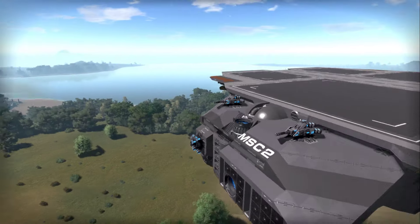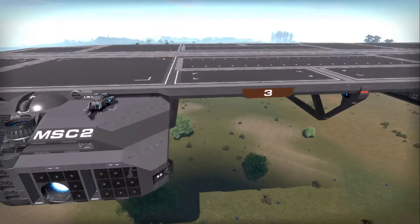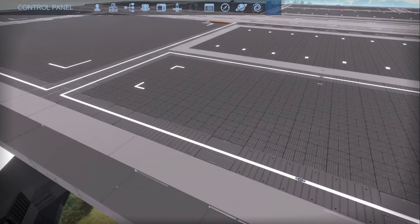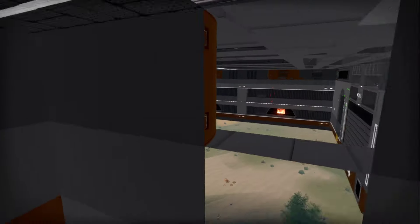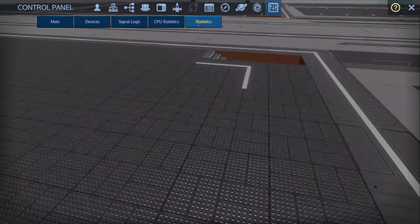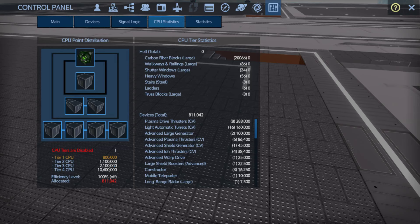The ship can hold a full load of turbines in the engineering areas, but I ended up removing those to save CPU so I could use it for more thruster upgrades. Stat-wise, it did get spiffed up in its motion since I added a little more to strafing, upgraded the lift thrust, the reverse thrust, and a little more on the forward thrust.